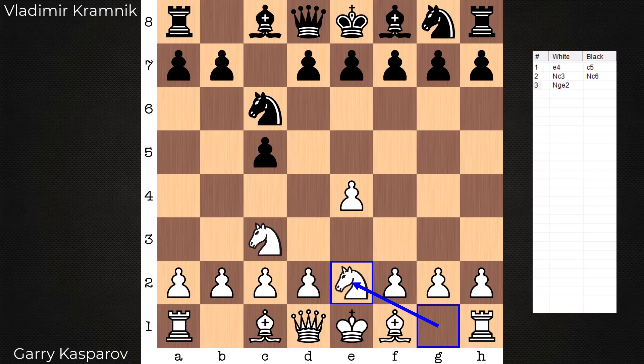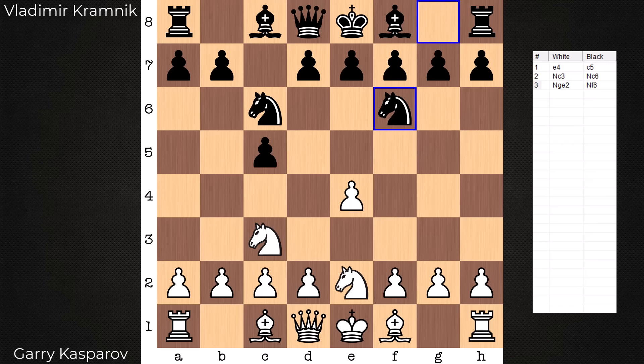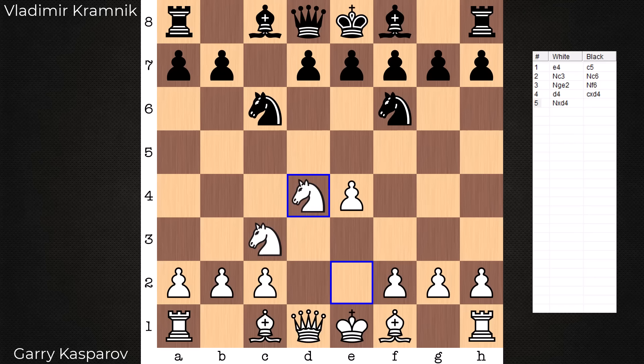White could take it into closed Sicilian territory. For instance, if black on move 3 goes with d6, maybe this is where white could think a bit more about the closed Sicilian with g3, Bishop g2. The f-pawn is ready to go in these lines. In this game though, black continues with Knight f6, prepping d5, which would be an excellent reply to g3. White says, fine, I'm going to hit in the center first — in comes d4, and by transposition, here we are.